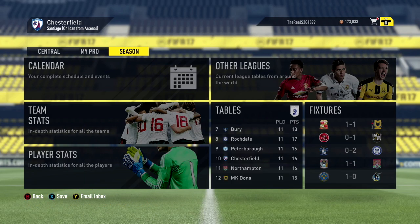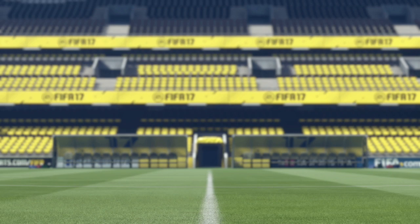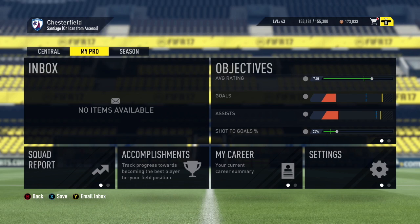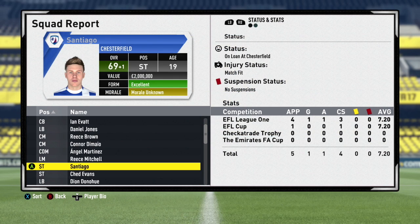We are going to get through a lot of stuff in today's episode. We've got a ton of EFL League One games, and besides that, we're going to ask the manager to give us the number 10 shirt. Right now, as you can see, in League One we are 10th, which is pretty incredible considering when we joined Chesterfield on loan from Arsenal we were 24th or bottom of the league.